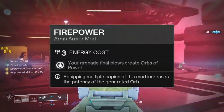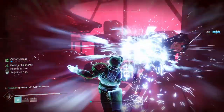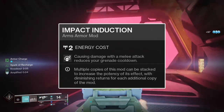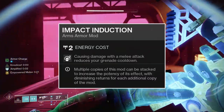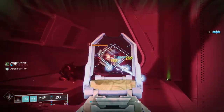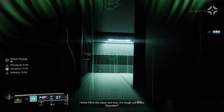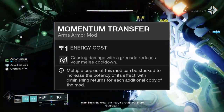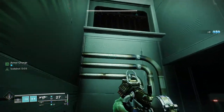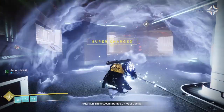For the Arms mods, Firepower will summon an Orb of Power upon getting a kill with your grenade on a 1-second cooldown, meaning a lingering grenade can summon multiple orbs during its duration so long as it gets kills outside of that cooldown. Impact Induction will grant you 20% grenade energy upon dealing any melee damage — powered or unpowered — on a hidden 7-second cooldown, granting a significant boost to your grenade's energy every 7 seconds. Momentum Transfer will grant you 20% melee energy upon dealing damage with your grenade on its own separate 7-second hidden cooldown, completing the loop between your grenade and melee ability.